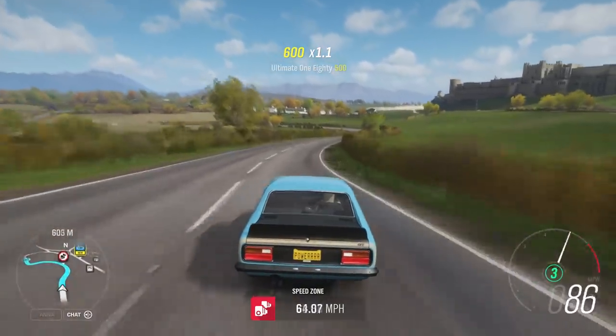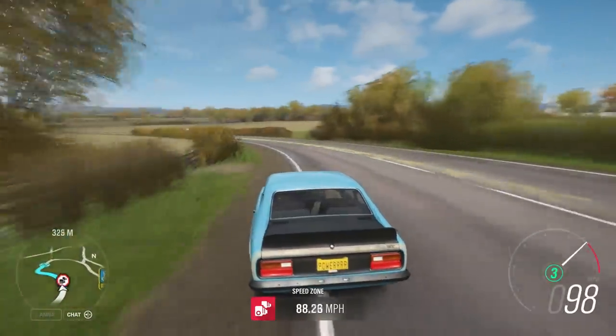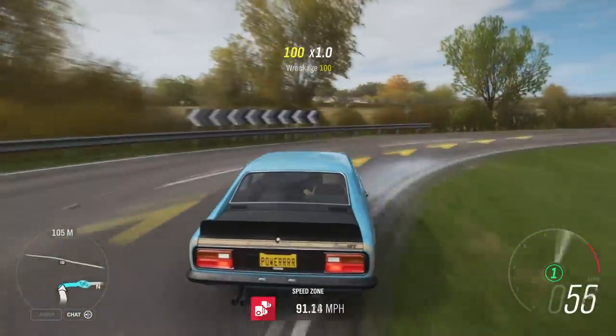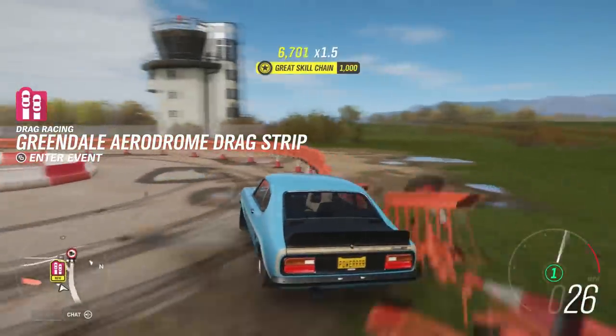The third challenge is to get a total of nine stars on speed zones. The cool thing about this is you can actually use the same speed zone — which I didn't know. So find an easy speed zone, keep doing it until you get nine stars in total. If you get two stars, then three stars, then two stars, and so on, as soon as you reach nine stars total, that's the third challenge done.